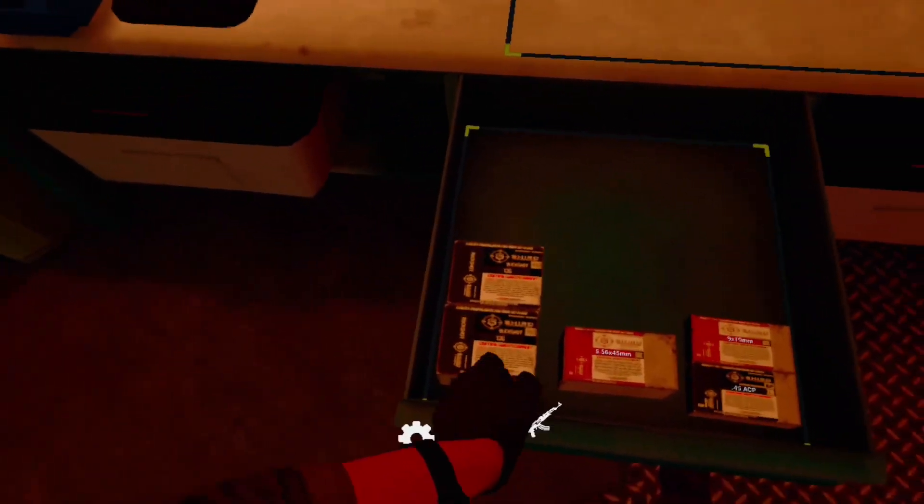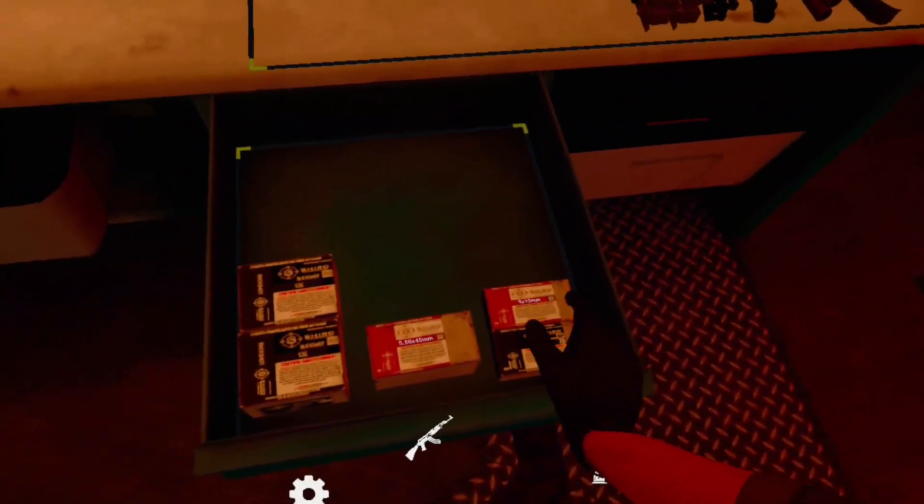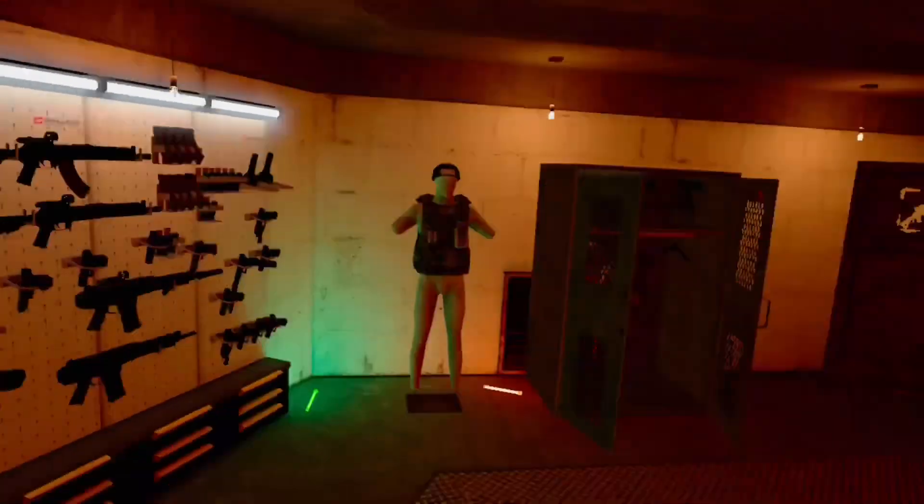Let's check our drawer. We got two boxes of 12 gauge, a box of 5.56 that I just crafted yesterday, 9x19 ammo — 9 metal — and we have .45, so that's pretty cool.